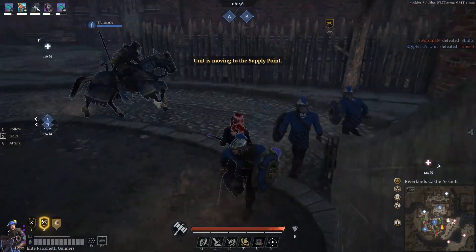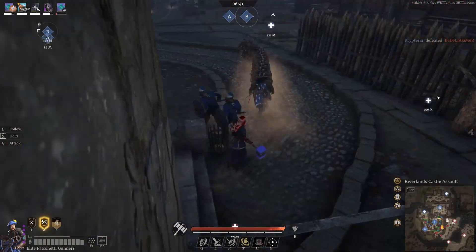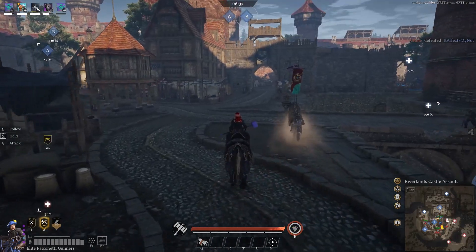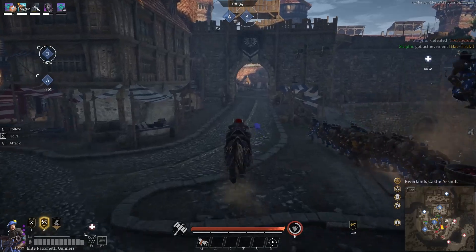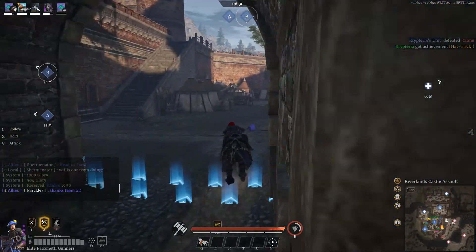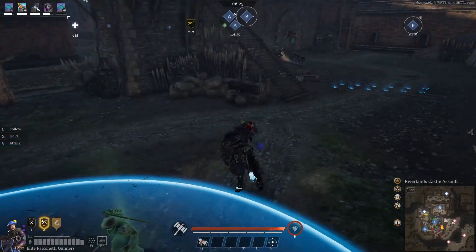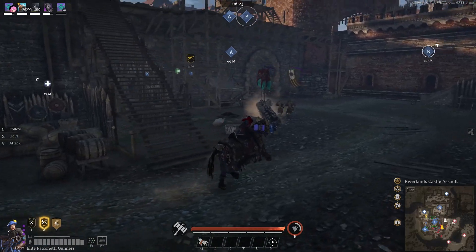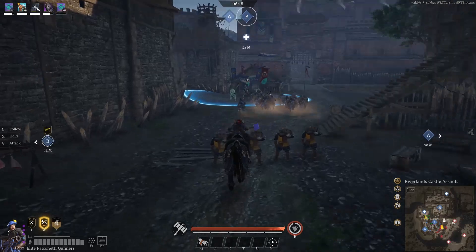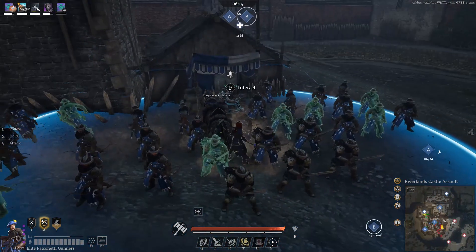I noticed they were starting to push around, so I'm getting my Falcos the hell out of there and keeping an eye on the situation. I see them pushing B point, so I'm going to run over and drop my Falcos on the supply point. You can actually aim them up into Bravo point — they can hit from supply all the way over there, it's wonderful. Yeah, they went full derp here, a little frustrating when it happens.